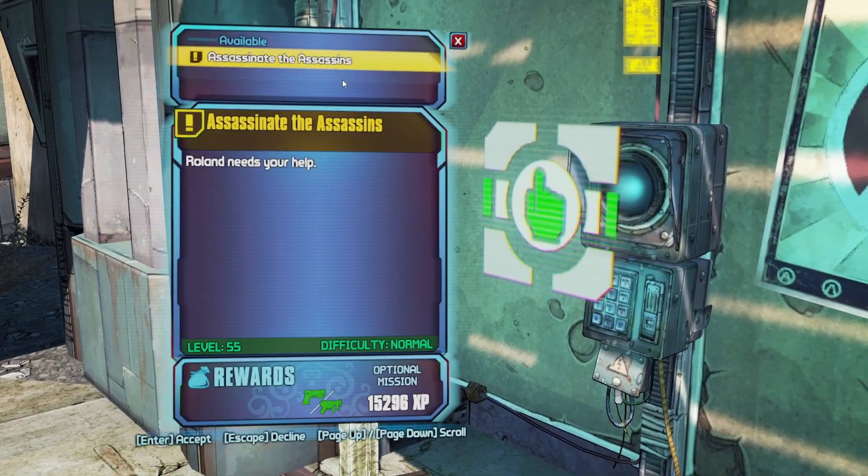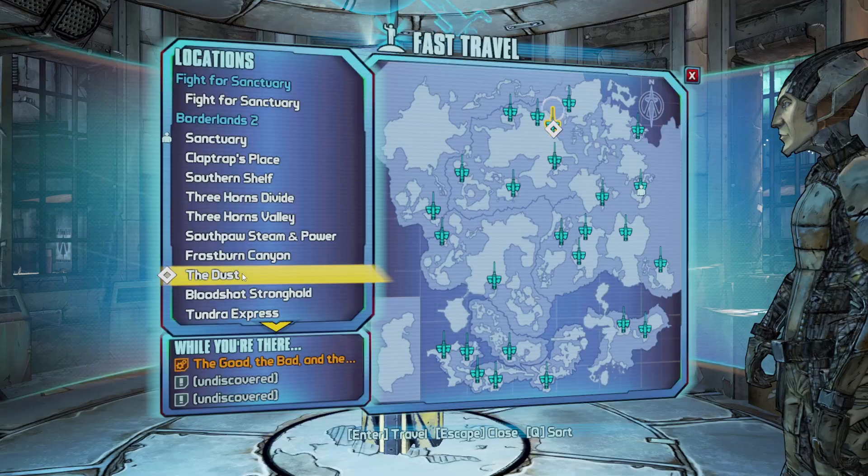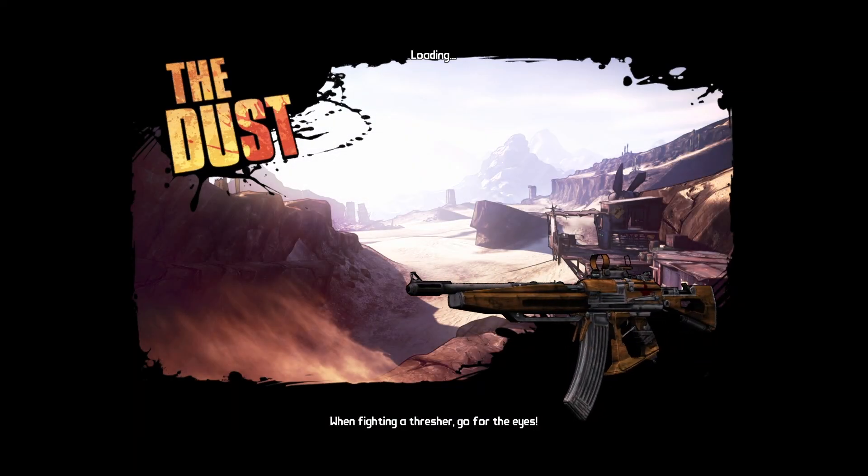I know for certain you can do the Good, the Bad, and the Mordecai before you go through the Fridge. I think I just have to pop the power core out — no, it's not the power core. Maybe I just gotta turn in the mission. Let's turn in the mission and run back over to the bounty board. Moment of truth — yep, there it is. Good, the Bad, and the Mordecai. So before I go any farther in the main story, I'm just gonna head on over to the Dust, knock this mission out, and farm us up a couple of Lyudas. Be nice to have a truly supreme rifle for a change.